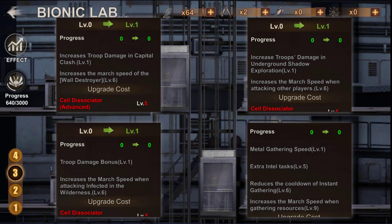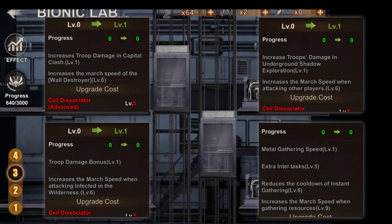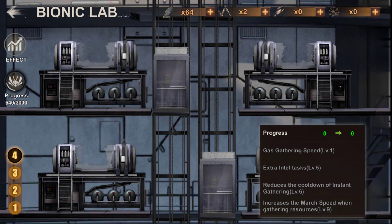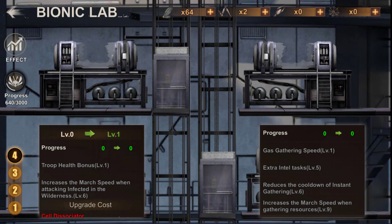For the fourth and last floor, at the bottom right there are still the same bonuses as the three previous floors, but with an increase in gas collection speed. At the bottom left, you can increase your troop health bonus and your deployment speed to attack the infected.